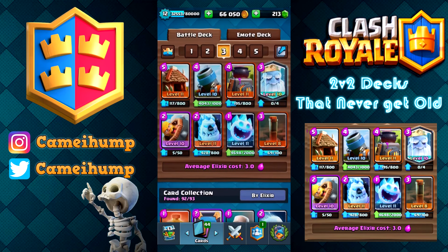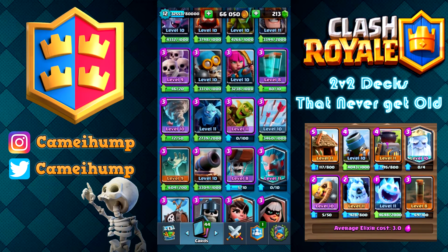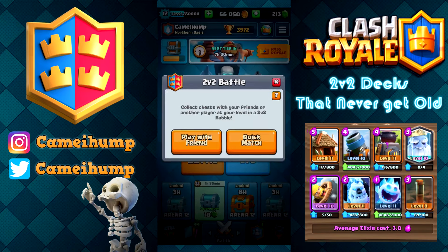The swap I would do for the Royal Ghost would probably be Guards or Archers as runners up. I think the best choice though would be the Valkyrie. He's really there to help take out supporting troops in their pushes. The Ice Golem is a great distraction, the Bait Barrel is great, the Ice Spirit's great — they're really great cycle cards. This is a very fast deck, so whatever's highest level for you, whatever you're most comfortable with, that's what I'd go with.